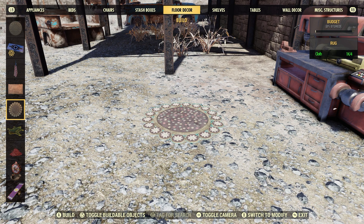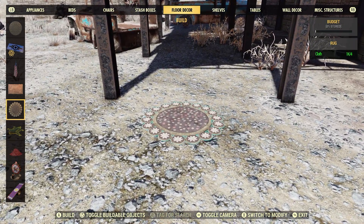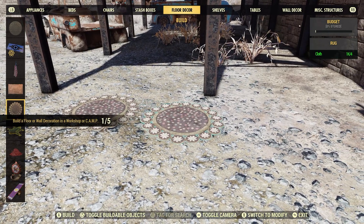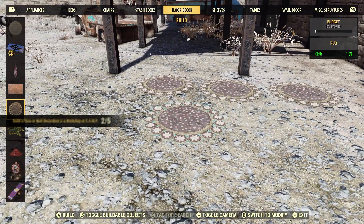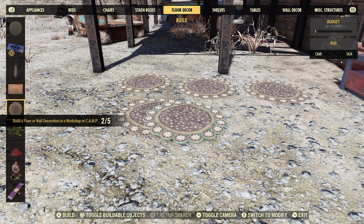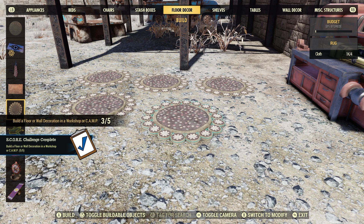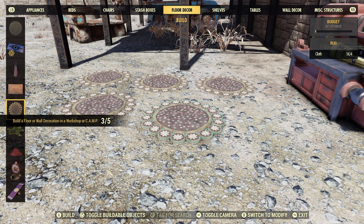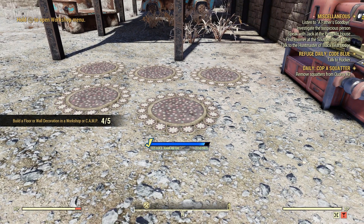Actually, we're going to build this rug — it's four cloth. We're going to make some rugs. That's one, two, three, four, five. There it goes. You can leave these here, but I always recommend just scrapping them when you're done — that way you get some of your resources back.